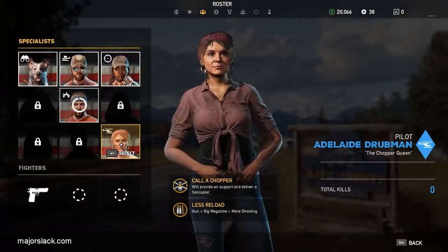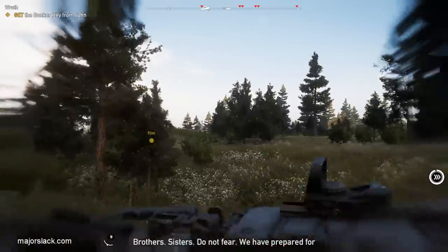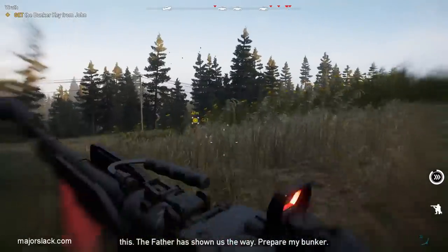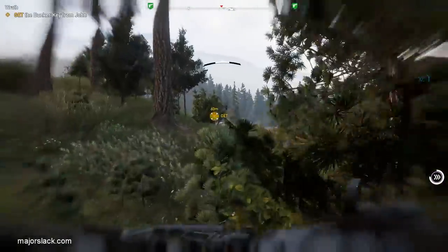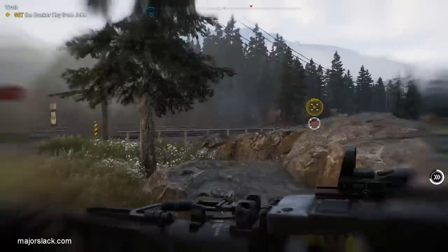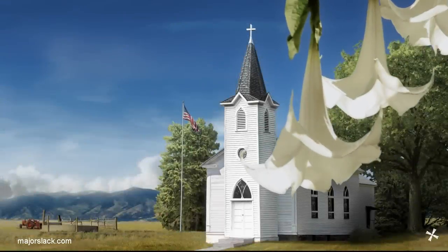Now you can just dismiss Herc and maybe set Adelaide or Boomer as a gun for hire and go up and finish John off. I think it's really satisfying to set Adelaide as a John finisher, because she comes in the sky and just guns the crap out of him as he's trying to run away — even if he gets in a vehicle and tries to take off. Adelaide the chopper queen can be had as a gun for hire by going to the very north tip of Faith's region and finding the Drubman Marina. Liberate the Drubman Marina, then find Adelaide and do a mission for her called Friendly Skies. Once you complete that mission, she'll become your gun for hire anytime you like.